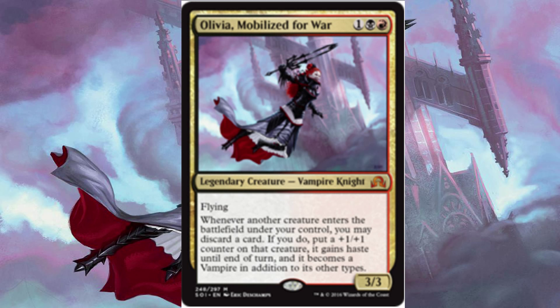We have 2 Olivia, Mobilized for War for 1, 1 red, 1 black, a 3/3 with flying. Whenever another creature enters the battlefield under your control, you may discard a card. If you do, put a +1/+1 counter on that creature, it gains haste until the end of turn, and it becomes a vampire in addition to its other types. All my creatures are vampires, so that part really doesn't matter, but it allows me to discard, which will then allow me to play stuff for Madness.